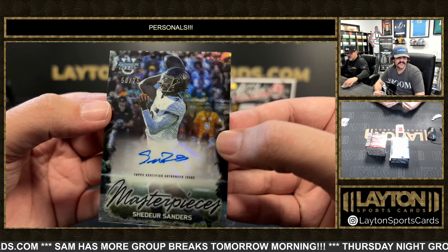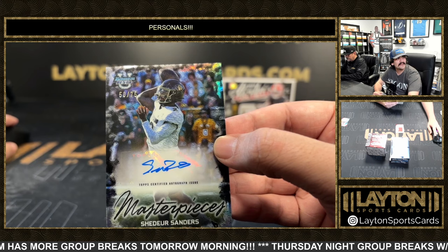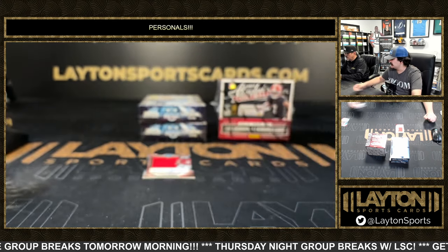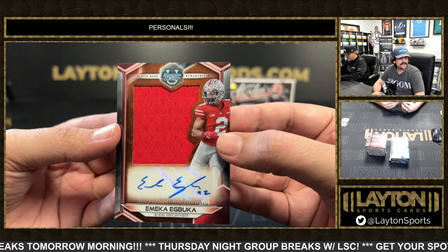And Shedeur Sanders at 75 on the auto there, Colorado. Dang — nice box here, really nice. Shedeur Sanders at 75, Colorado QB. And on the back is a patch auto of Emeka Egbuka for Ohio State.